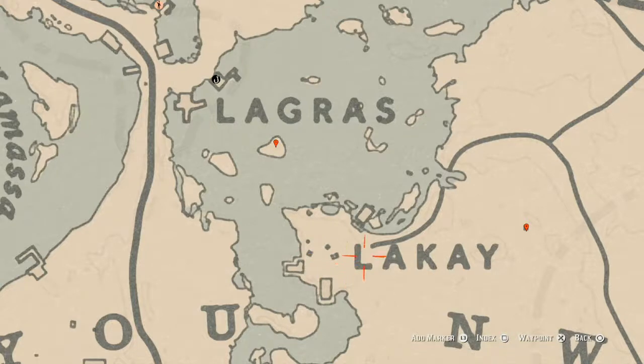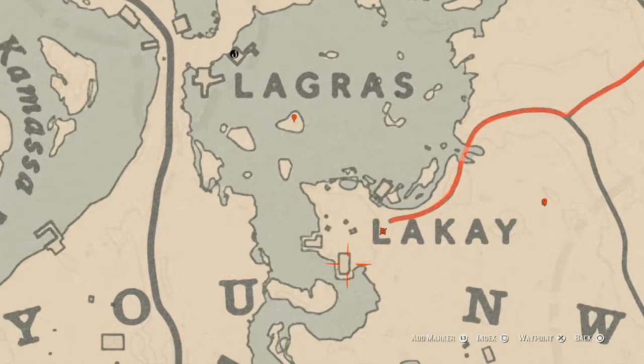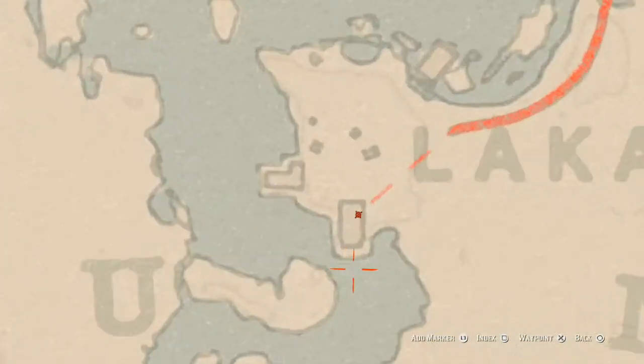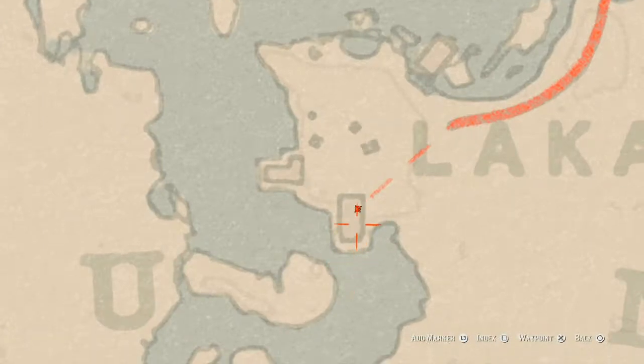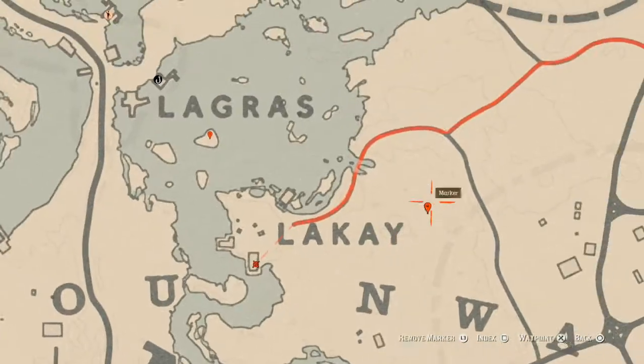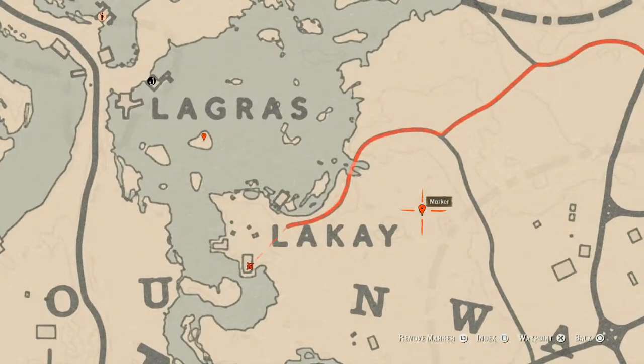Over here there's a tarot card — a Two of Swords — and inside this house there's another tarot card, a Seven of Cups. Right across the hall there's a room with a green wardrobe, and inside that green wardrobe you'll get a Boar Bristle Brush, which is a family heirloom.